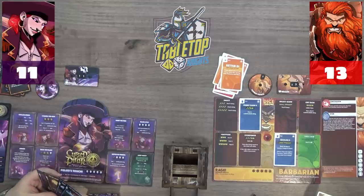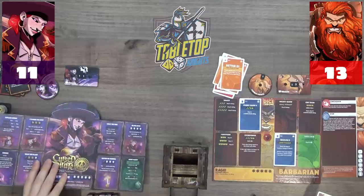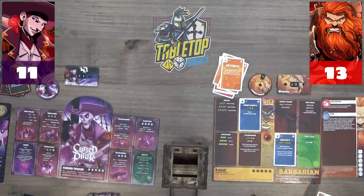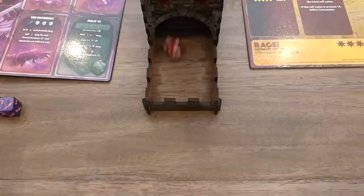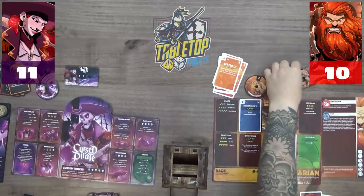Caleb loses his last doubloon and now flips to the Cursed Pirate side — he can channel Geoffrey Rush. The cursed side does four damage to himself each upkeep, but if an opponent's offensive roll doesn't result in an attack, they receive a powder keg instead. Caleb has two rounds before he kills himself. The powder keg explodes for three undefendable, dropping Victor to 10. Caleb is now in the lead.